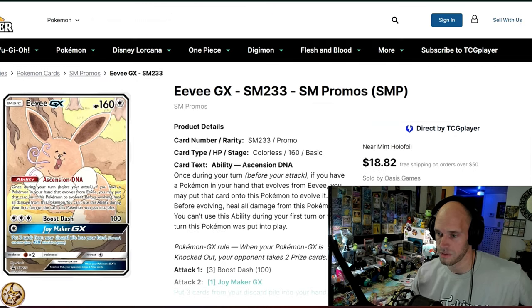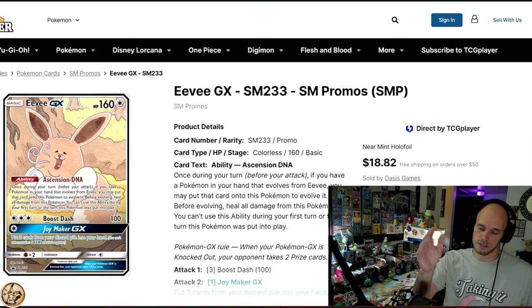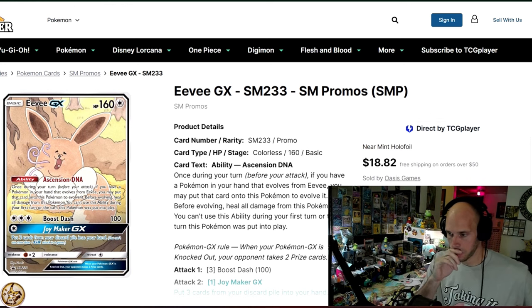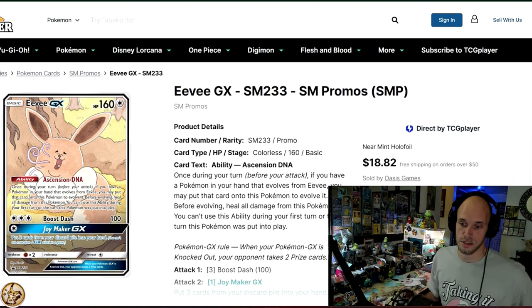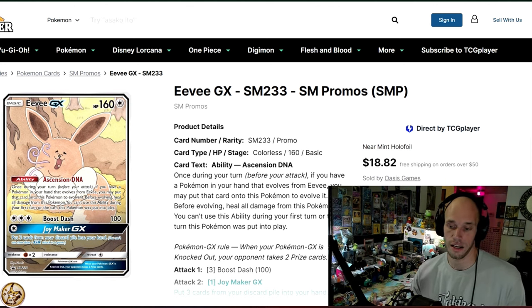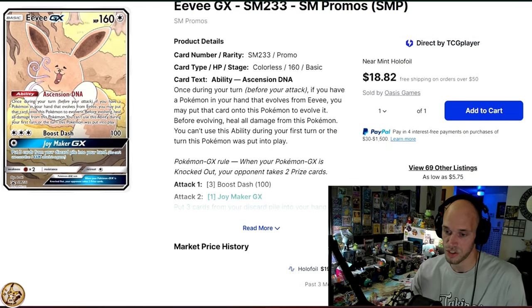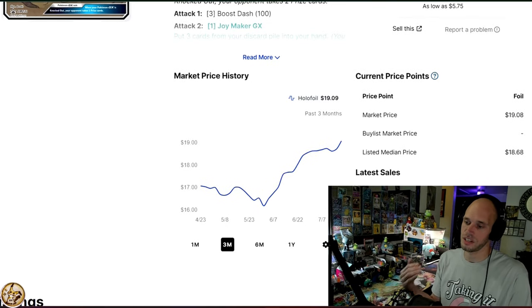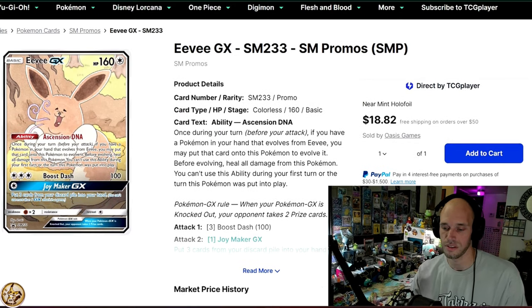And this card right here — as derpy as it looks — back when I got into Pokemon, this might be the first sealed product I saw on the shelves that I bought where I was like, okay, I guess I'm back into Pokemon now. Back in Hidden Fates, Cosmic Eclipse, around that time is when this collection box came out, and I fell in love with the box and the card instantly, and I've been back into Pokemon ever since. So this Eevee GX will set you back $19.09, and it looks like it's on a tear lately — under $20 for one of the cutest, derpiest Eevee cards you will ever see.